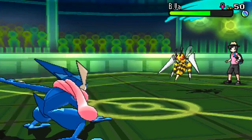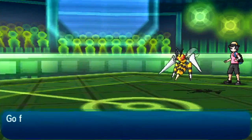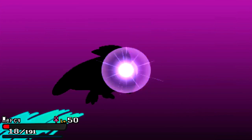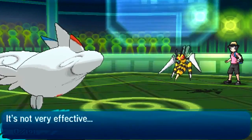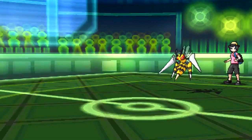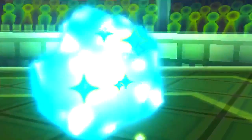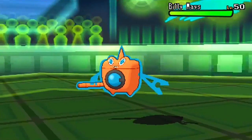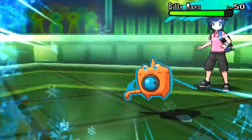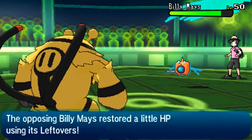Stealth Rocks takes Beedrill to just below half. I sack off Togekiss since there's no reason to stay in. He goes for Fell Stinger — that's pretty scary. Thank God I haven't wasted Electivire yet, because at plus three, Ice Punch should take it out, and if not I have Water Shuriken in the back. He switches into Rotom — I was expecting Landorus — and Ice Punch literally does nothing to Rotom, so I have to switch out.